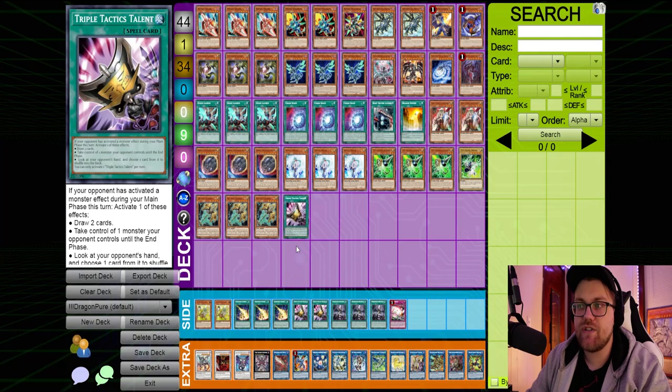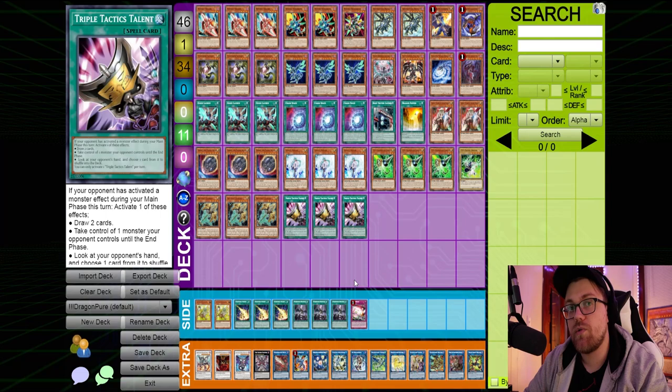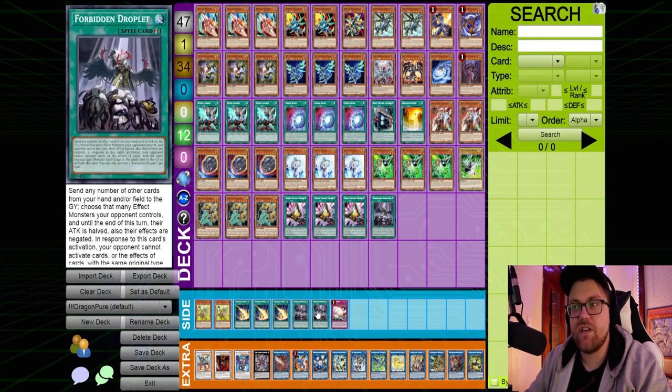Other things you could consider siding going second in the mirror match: Triple Tactical Talents can occasionally be very good, because a lot of times the opponent is incentivized to use Seal to bounce your normal summon. Using your normal summon can turn on your Triple Tactical Talents — you might be able to use it to take control of one of their monsters, simplify the game state, and proceed from there, or use it as link material since their monsters are also Dragons.